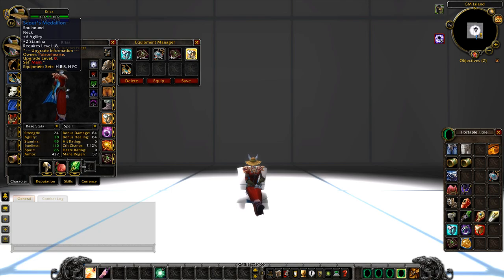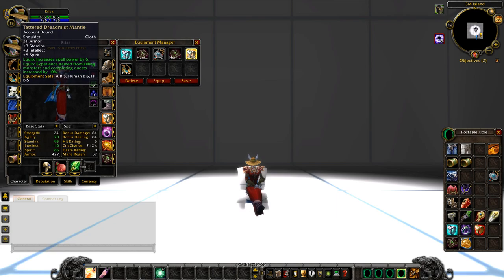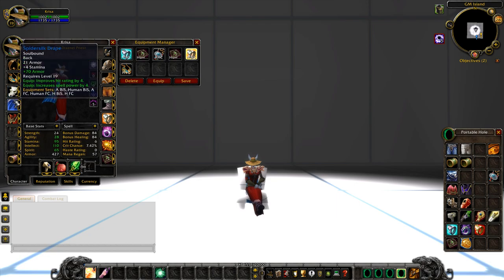Depending on what class you are, there is no alternative for the neck, so this is going to be sticking around for quite some time. Moving on to the shoulders, you're looking at the Tattered Dreadmist Mantle — this is going to be your go-to, easy heirloom. If you guys have level 80s, there's really no alternative. Everyone has 80s now, this is super easy and accessible. There should be no excuse to not have an heirloom. You can get up to three, four, five heirlooms a day just by doing all the heroics.